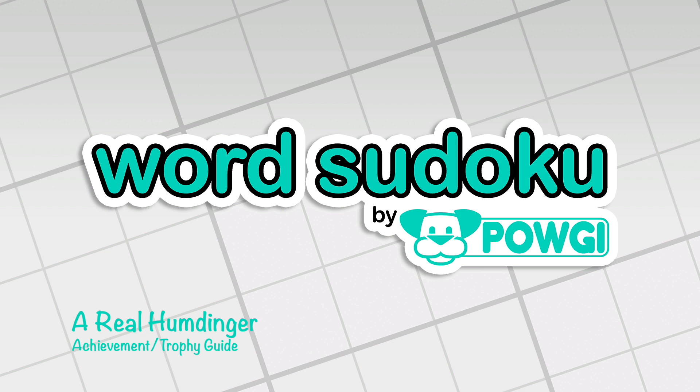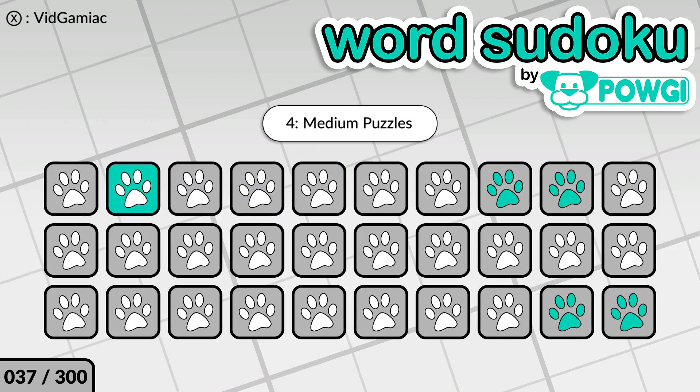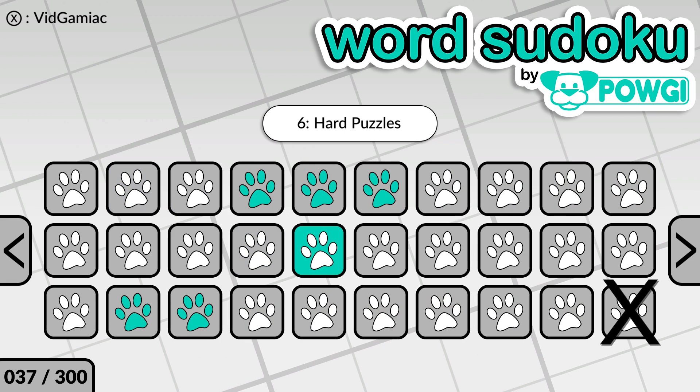Hey everybody, Sharon here from VideoGamingEag.com. Here we are today in yet another achievement guide, and we are going to be grabbing the Humdinger achievement. This is going to be the last tier 6 puzzle, which is going to appropriately take place on level 6-30, aka the bottom rightmost corner of the tier 6 puzzles.